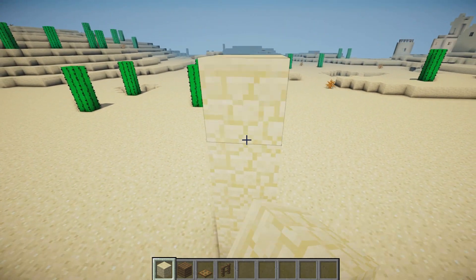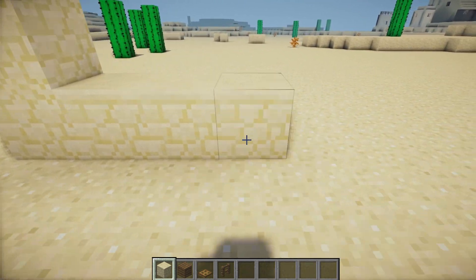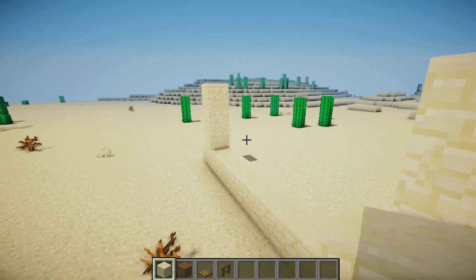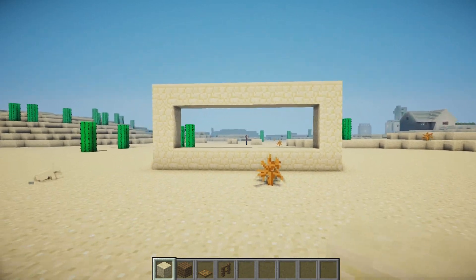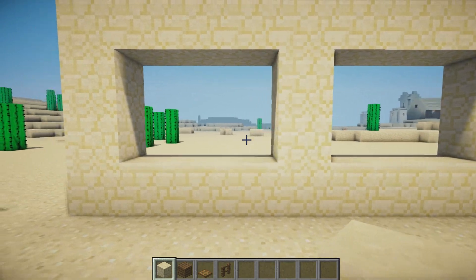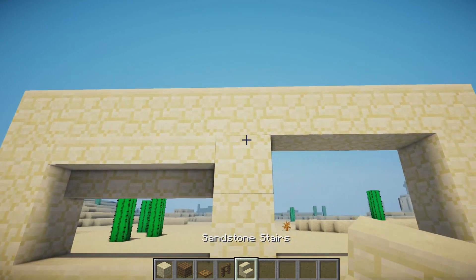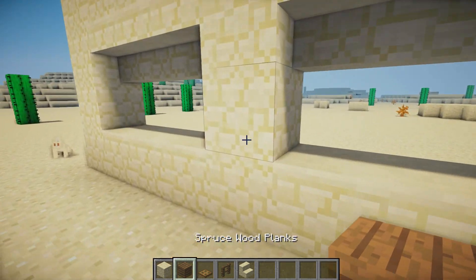First, we're going to place ourselves one, two, three, and four sandstone blocks up in a pillar and bring it along the bottom — one, two, three, four, five, six, seven, eight, nine. We're now going to raise this end by three as well and join it along the top. Count three blocks to the side, place a block in the middle and another one on top. Then grab some sandstone stairs and place one, two, three, four, five, and six blocks.